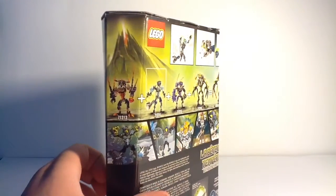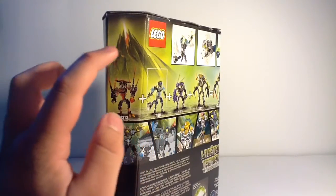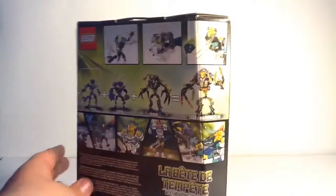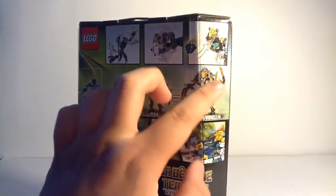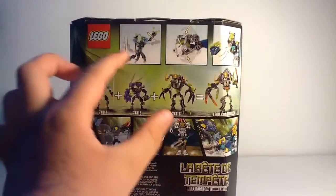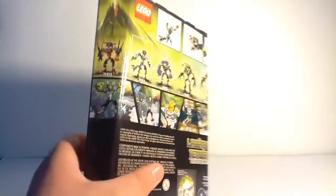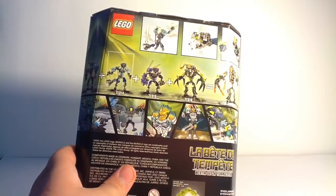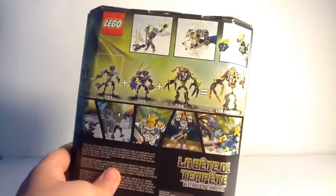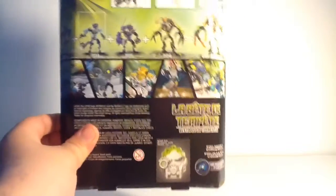Here we can see the official combi model and all the volcano art — love this art. I really wanted to know what's going to happen in Journey to One; this looks like the very end of everything. This combi model I probably won't review, but if I do, that will be really cool because I hear it's gigantic. You get all the functions, the weird function I'll get into, the Shadow Trap function, and the mask pop-off function. You get the little comic where Storm Beast is angry, then he's walking, and Kopaka and they fight — which is really cool. Then there's the actual side of the mask. Let's move on to the actual figure.